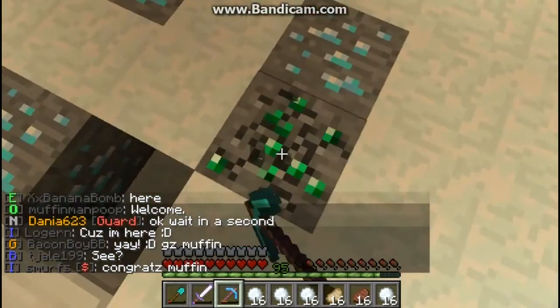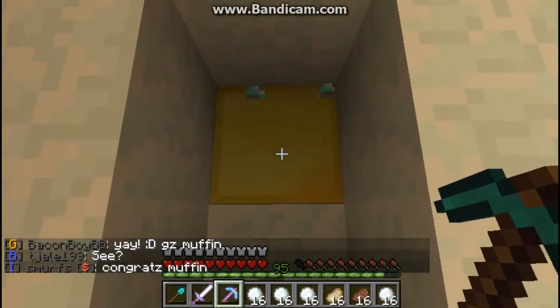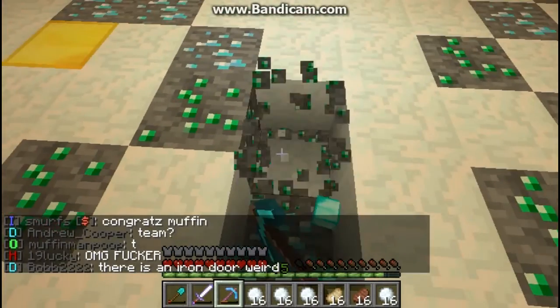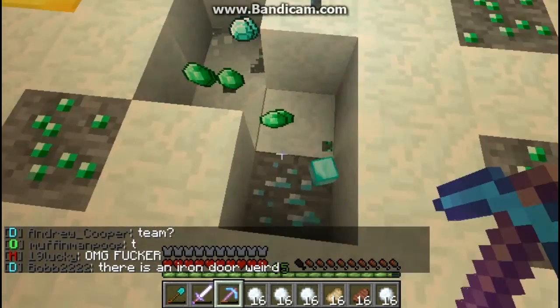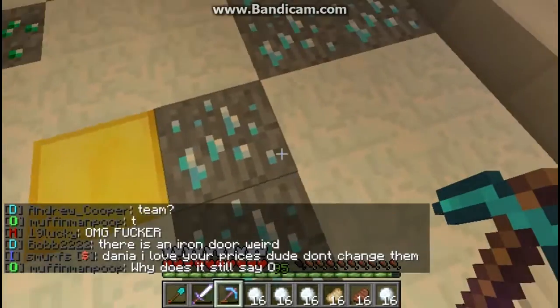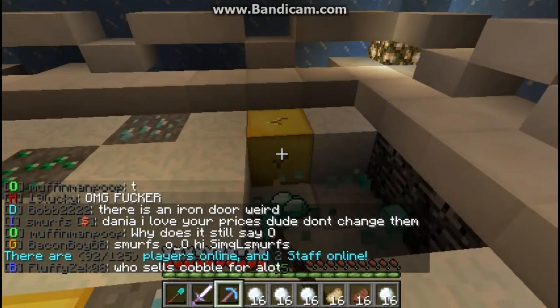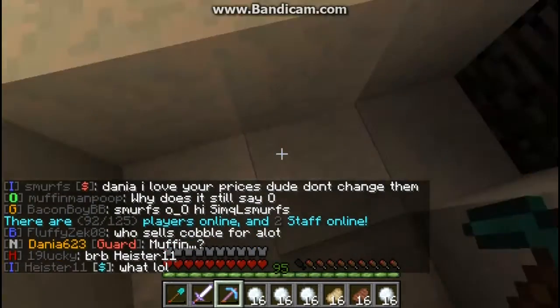Because a stack of snowballs, which is 64, sells for like 500 bucks, and that's like next to nothing. Especially for this rank, where it takes millions of dollars to rank up — so 500 dollars is like nothing.